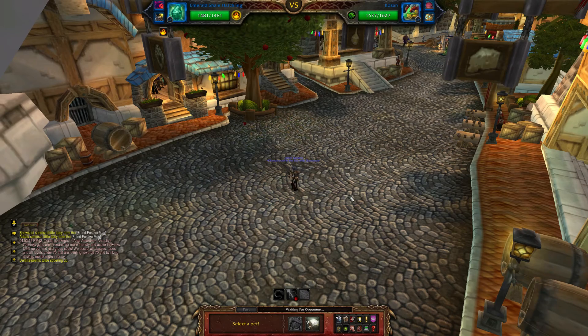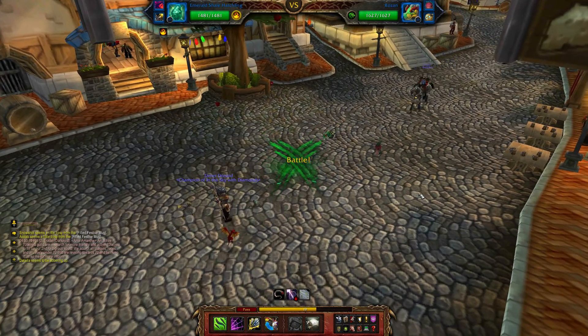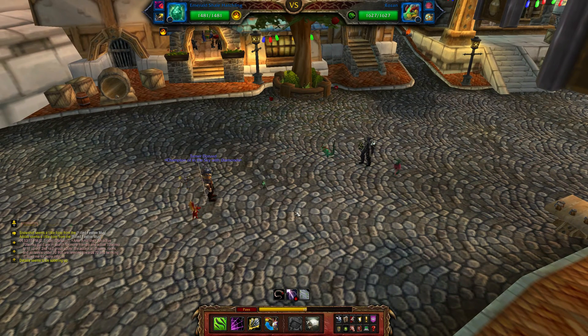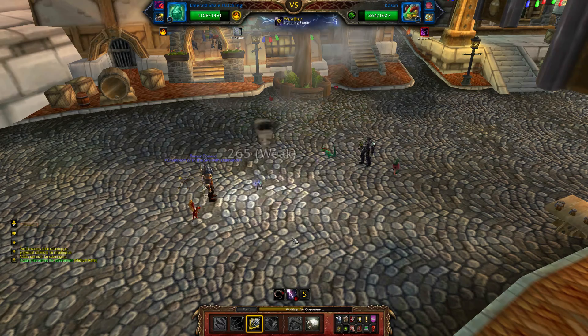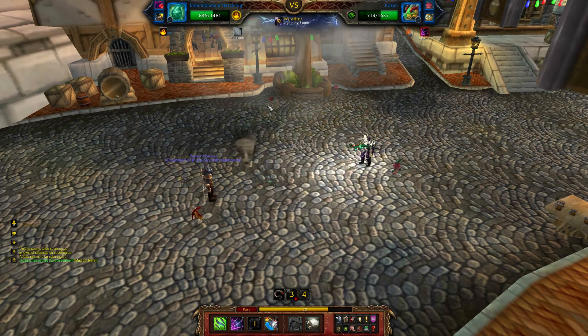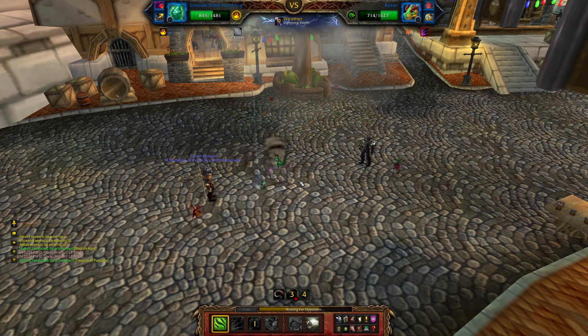Right, we're going to start off with the Crimson Whelp — wait, I didn't pick him. The game didn't pick the pet I selected. You know what, I'm going to use a Stone Rush attack just for the laughs. The Hail Storm shouldn't do too much damage to me anyway since I'm an elemental type. Right, there we go — some health back — and we are going to web this guy. Stop attacking the thing you're strong against!